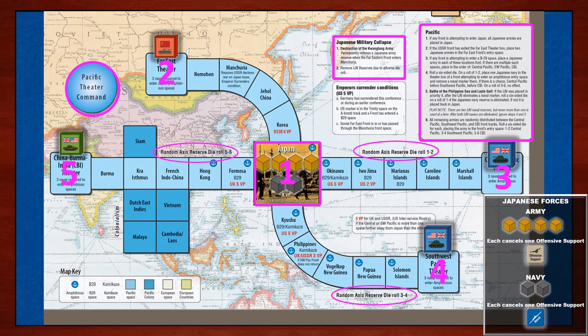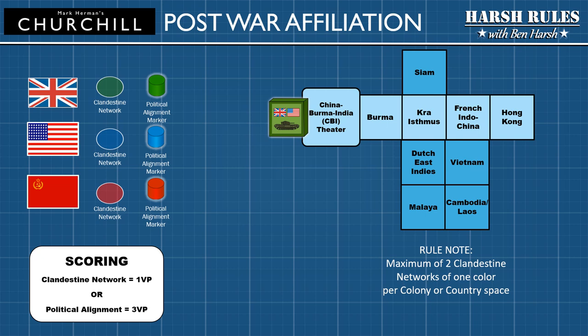Now let's talk about the underground political aspect of this map and look at the mechanics behind clandestine networks and political alignment markers. Besides winning the war, another goal of the big three is to spread their political influence and shape the post-war world to benefit their nation. To accomplish this, players will seed access-controlled colonies and countries with markers representing clandestine networks and political alignment. Success in establishing post-war affiliation with colonies and countries rewards these players with victory points.